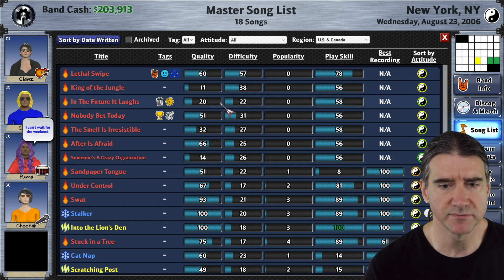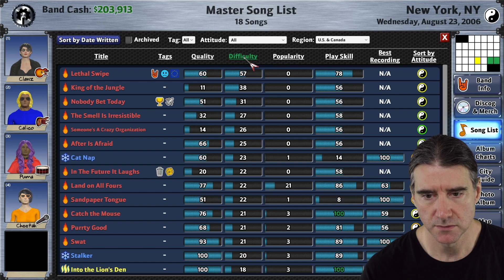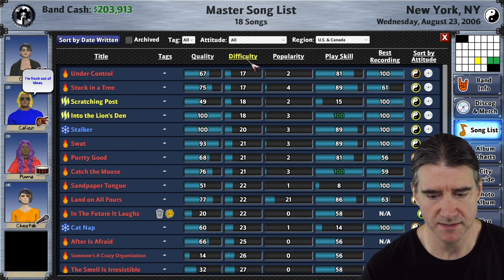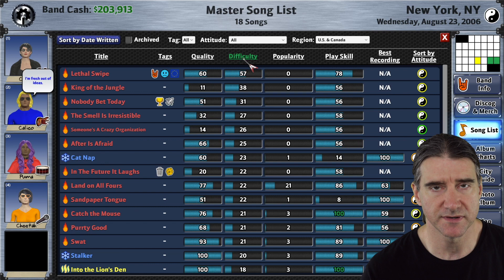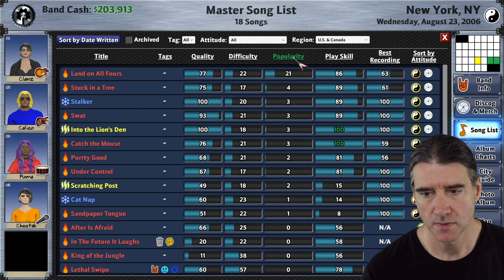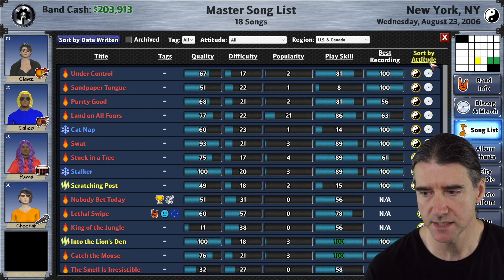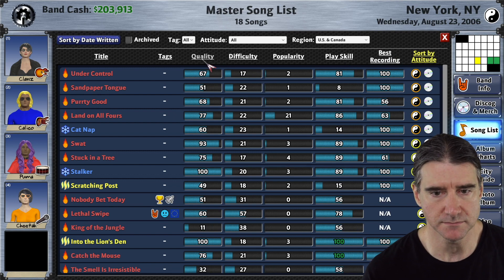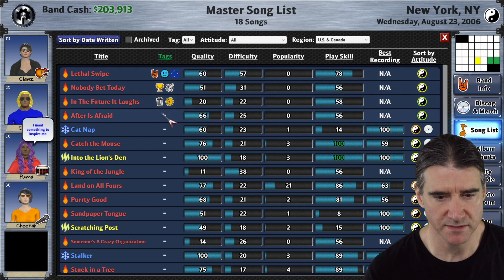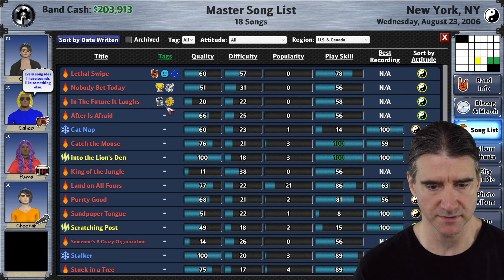I also did some improvements to sorting on song lists. Previously you could only click one way and it stayed the same no matter how many times you clicked. Now you can reverse the sorting by clicking again. The default sort highlights the column header in green so you can see at a glance what you're sorting by, and clicking again reverses it and turns the header yellow. You can also sort by tags, which groups songs with the same tag together.